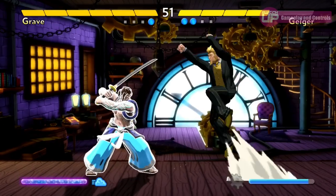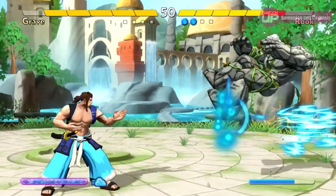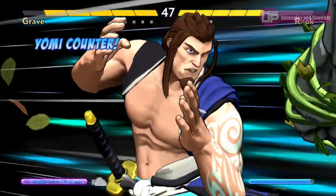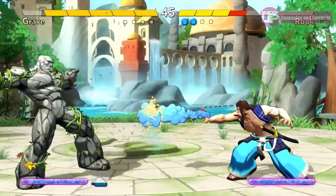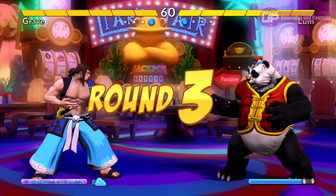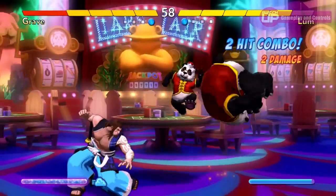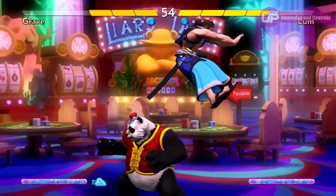This is perfect when fighting against a strong grappling character that will do a lot of damage if they get in close, as it allows you to keep them at arm's length. You can also call upon the element and then perform the projectile, powering it up. The game is simple to play in that you will never be scrambling around trying to remember how to perform a special move with a deluge of back-forward kick or quarter-circle punch commands, but the challenge lies in knowing when and how to execute all of these simple moves, and that's where the game really excels.